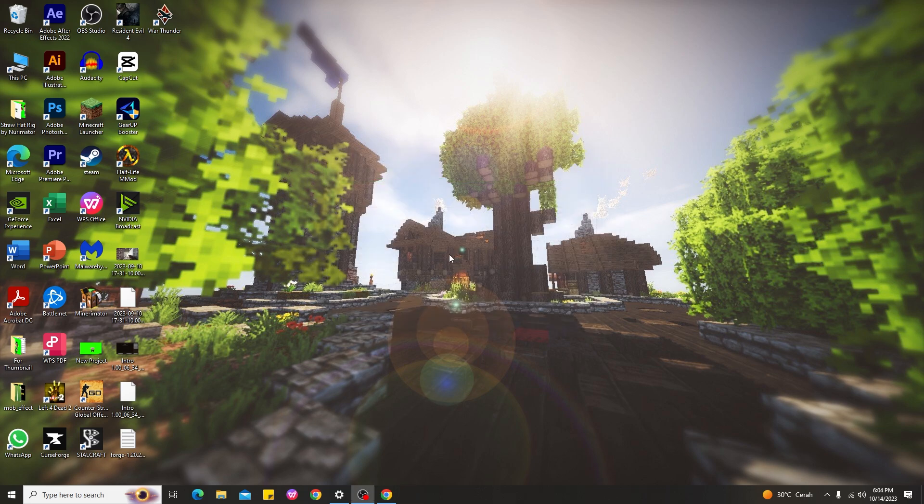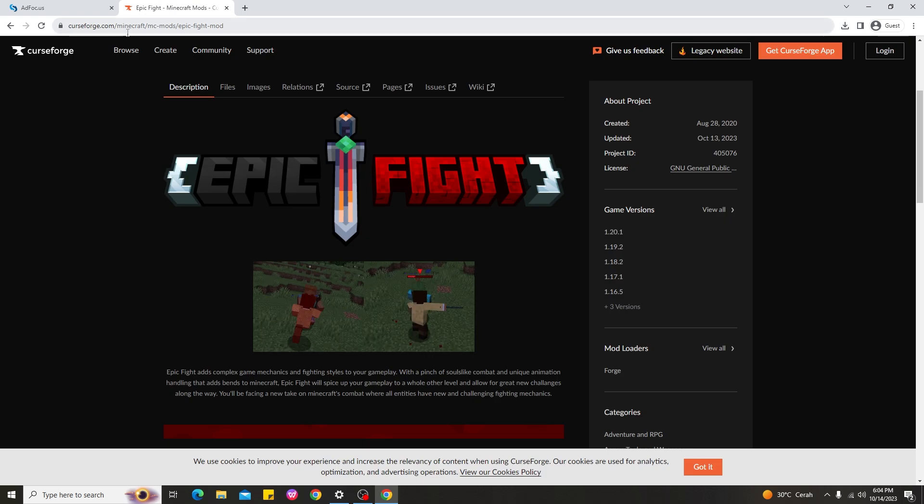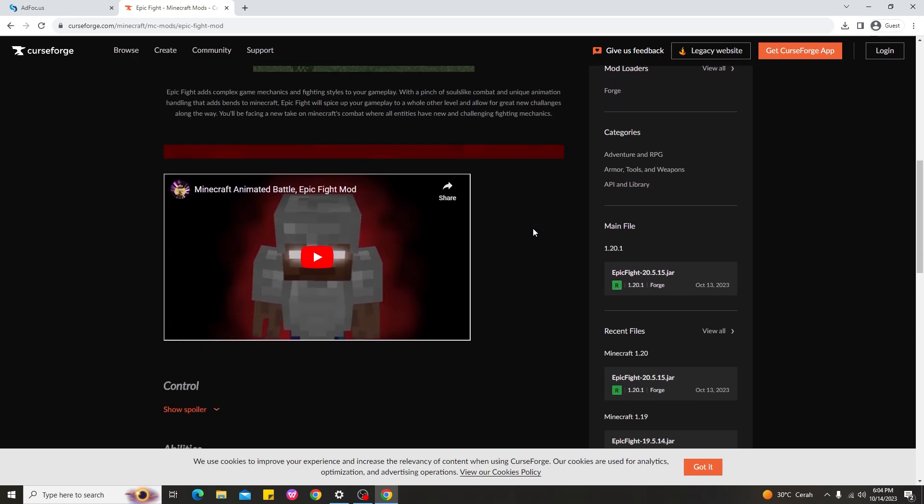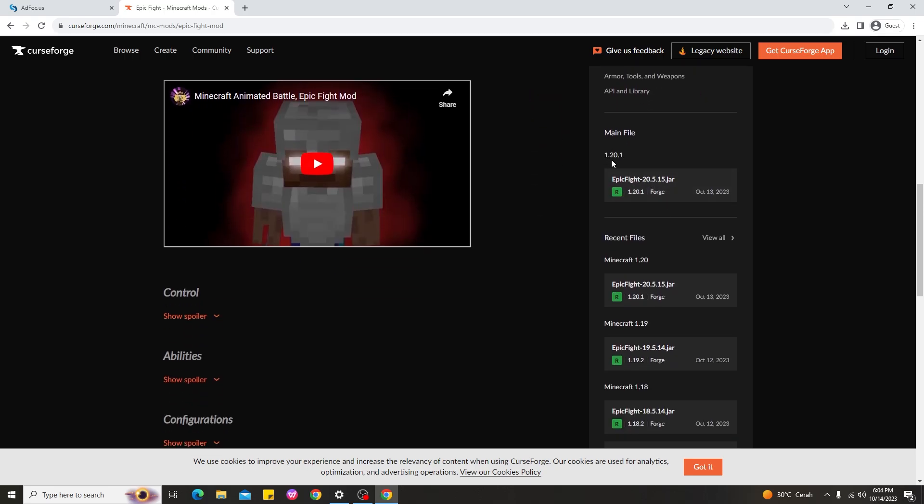Next, go ahead and download Epic Fight Mod for Minecraft 1.20.1. Search 'Minecraft Epic Fight Mod' — on CurseForge you'll find the one called Epic Fight Mod. I'll put the link in the description below. To download it, scroll down and look at the main files — you can see the version 1.20.1 there.